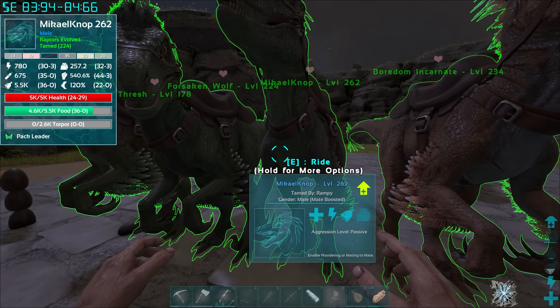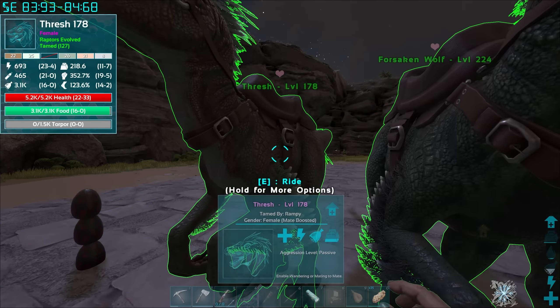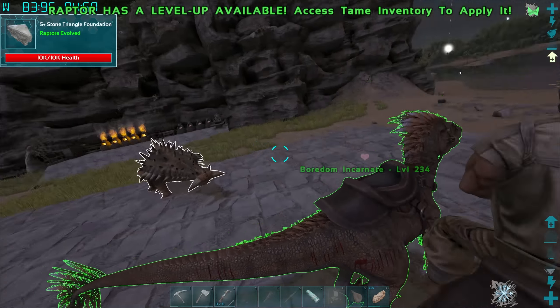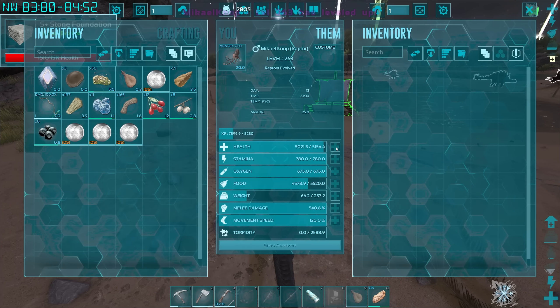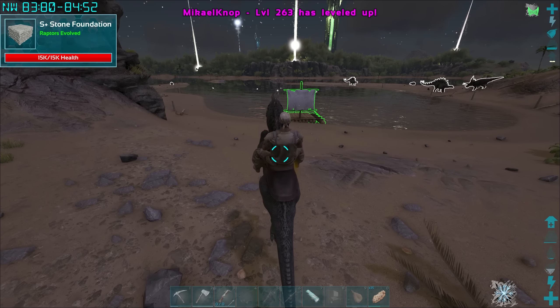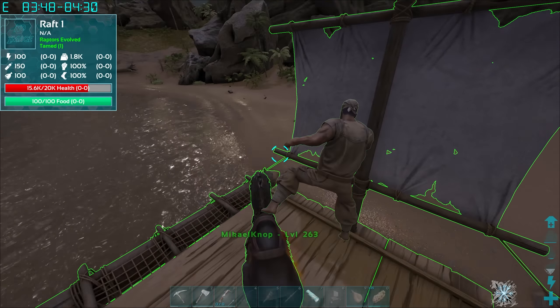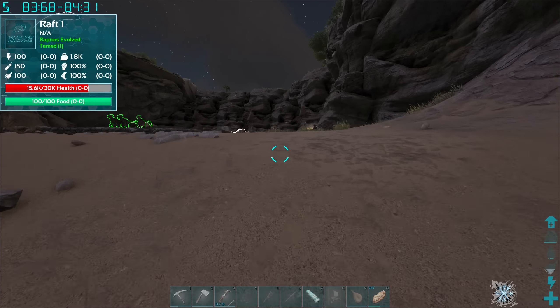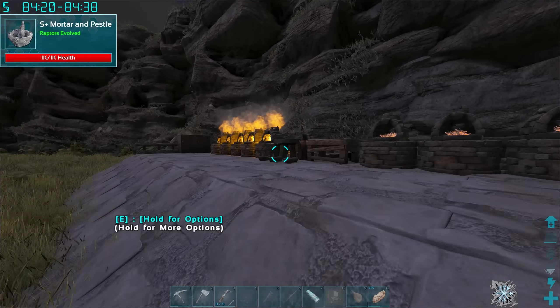The raptor we're going to take is Mikhail Canop again, who has already died once on this challenge, so hopefully fares a bit better this time. We need to prepare the raft, and first of all I'm not going to go into the snow in cloth armor — that would be utterly stupid. Let's see if we can make flak.